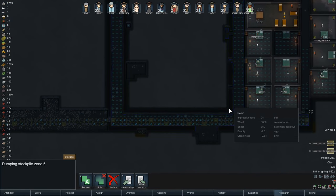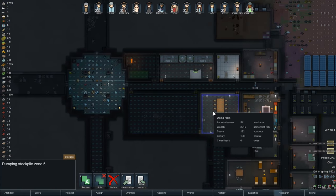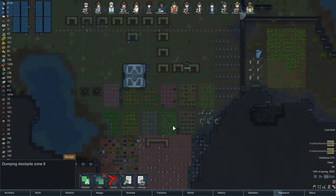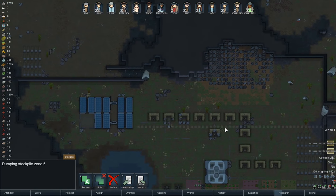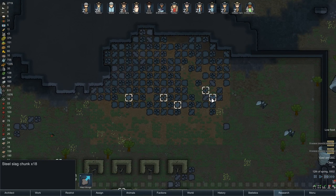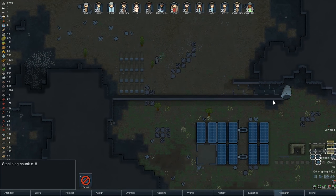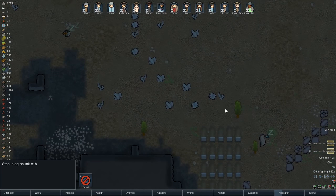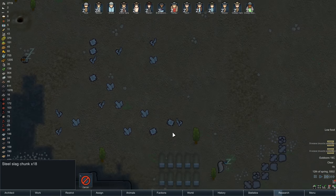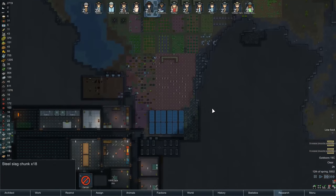I don't know why that wasn't getting filled - unless we haven't got any. But there should be plenty around the place. Maybe the slag just isn't a lot around the place. There's still slag up here though. That's already on a dumping ground, so it's not kind of important. There's loads of it up here. Yeah, we'll set that to be hauled. There we go, cool.